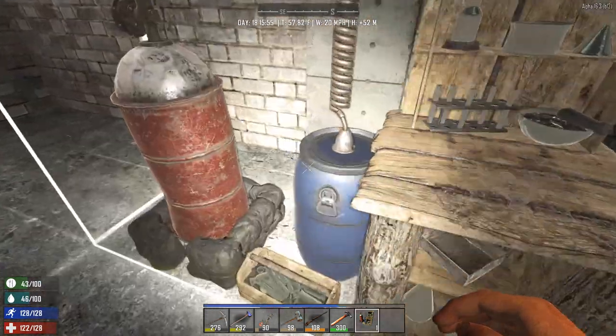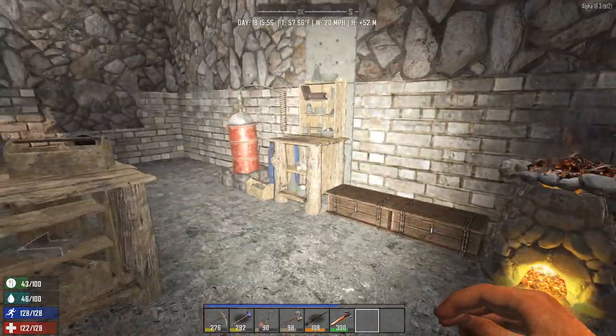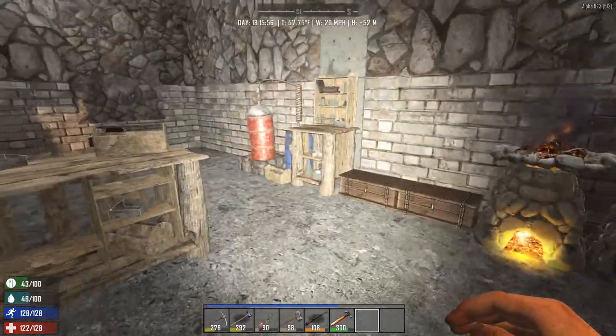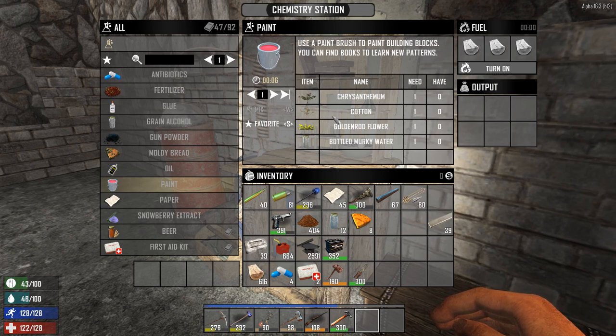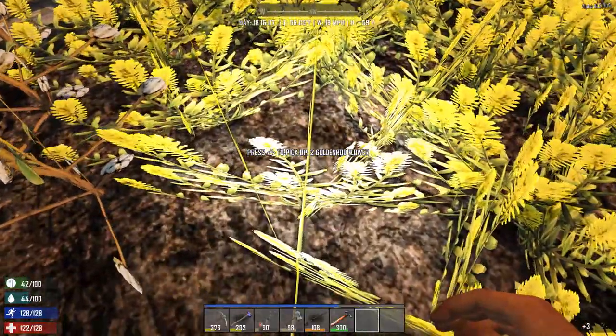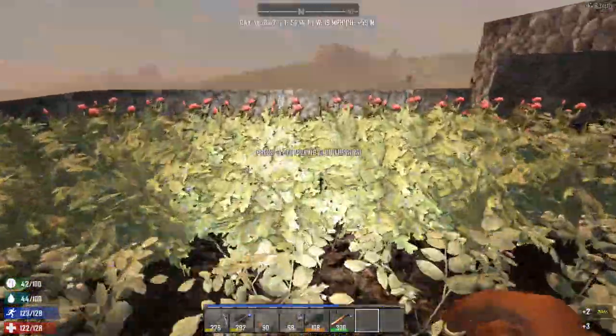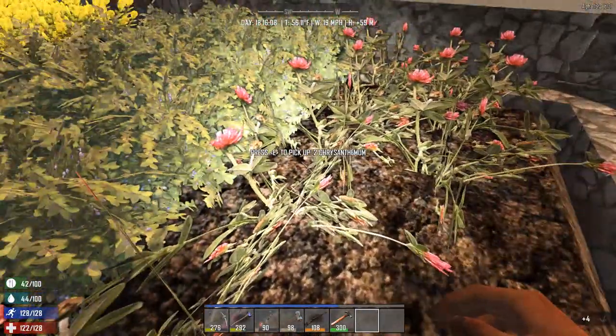Okay, we need to make paint. Cotton, goldenrod flower, and bottled murky water. Cotton — check. Goldenrod — check. And chrysanthemum — check. I'll take one more.